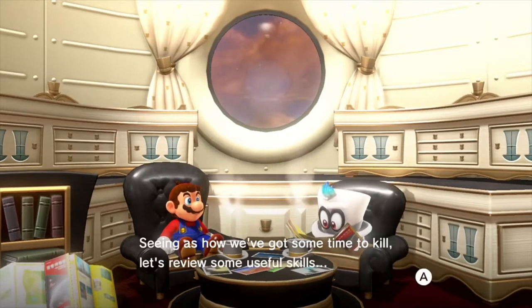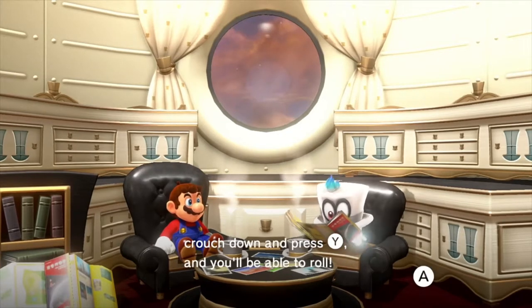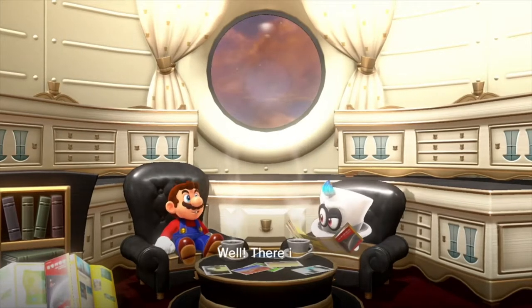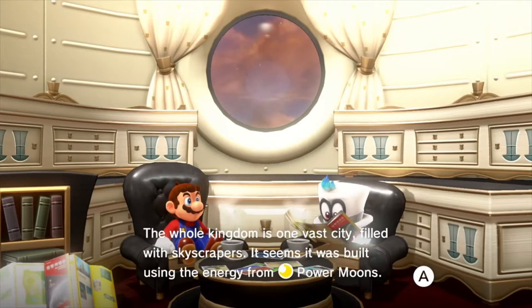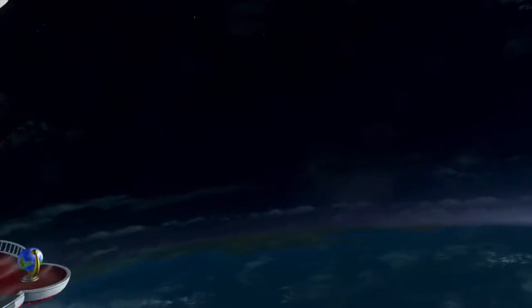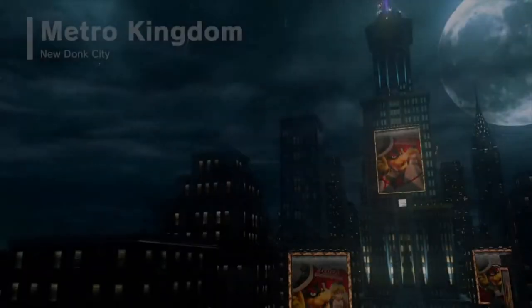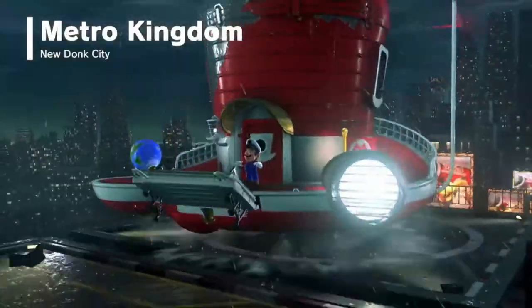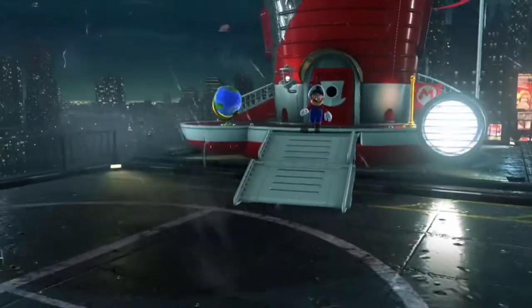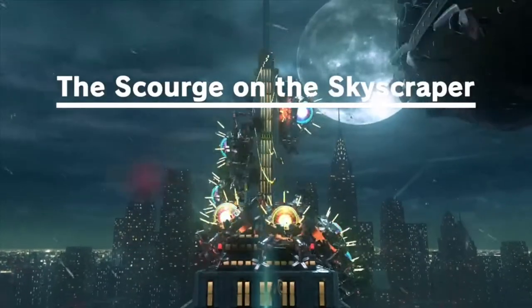Seeing as how we've got some time to kill, there's a useful skill — roll. To move more quickly or just sit down a hill, crouch down and press Y and you'll be able to roll. I think I've done that on screen already. That's a pretty big thing in Mario Odyssey. Anyways, it's already nighttime. I guess either it took us really long to get here, or we did it fast and this is just a different time zone. It looked semi-close on the globe, so maybe it's only a couple hours in advance. Anyways, the scourge on the skyscraper.